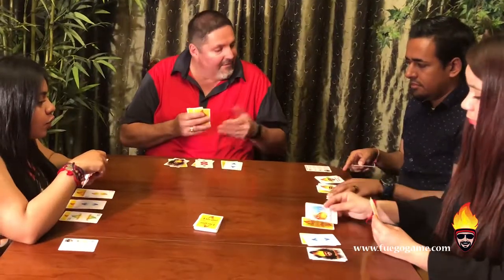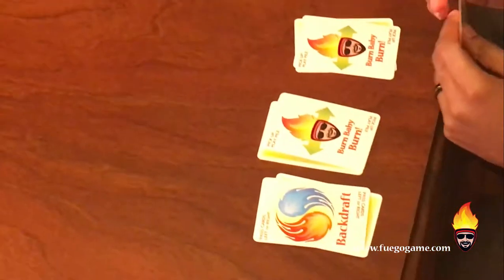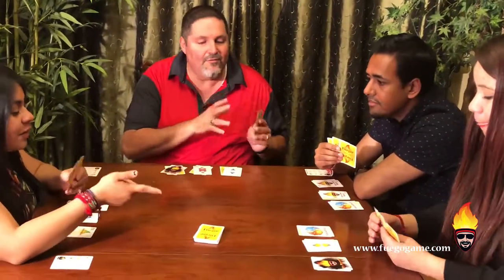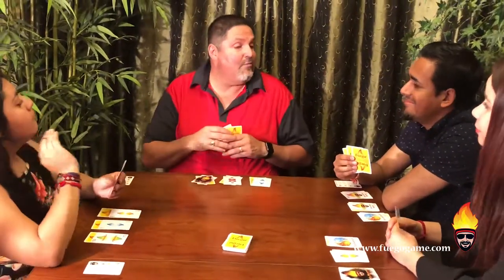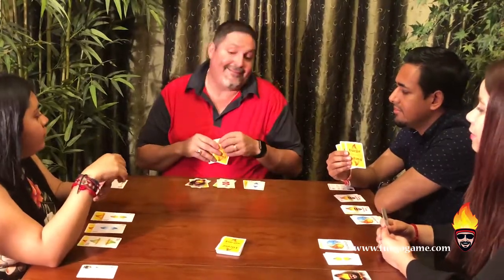I'm looking at you — you have some great cards. I'm feeling like you might win, but we're going to play not to let you win. Whoever has a 1 goes first. Starting from you: 1, 1 — I have a 2, so I'm the lucky one. I'll start.